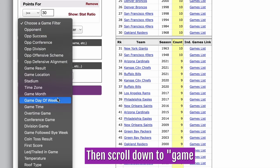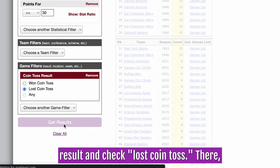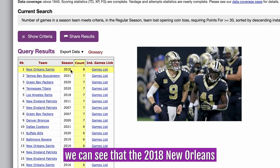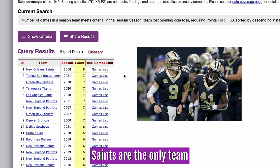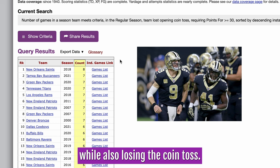then scroll down to Game Filters, where we'll select Coin Toss Result and check Lost Coin Toss. There, we can see that the 2018 New Orleans Saints are the only team to score 30 points in 8 games while also losing the coin toss.